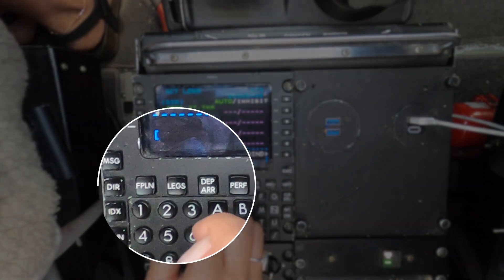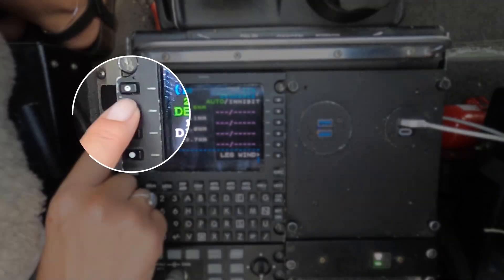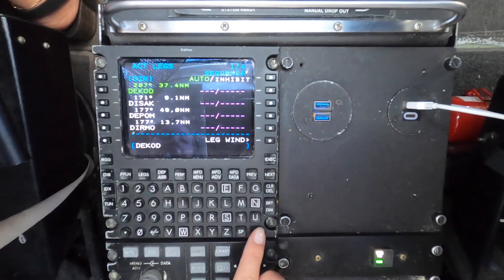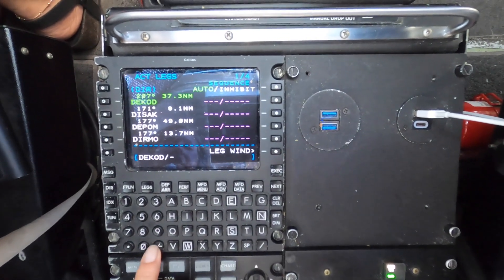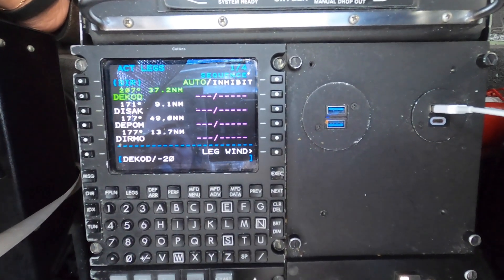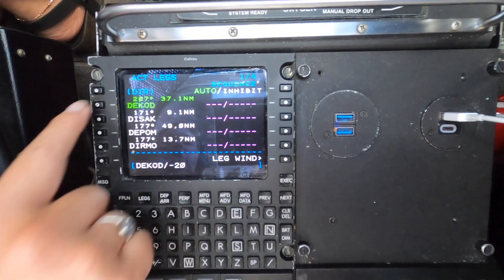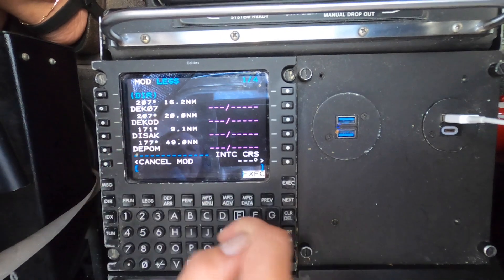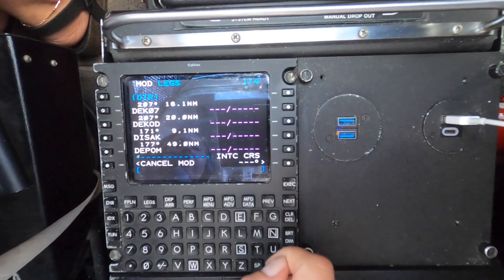Let's get started by going into the legs page. Push the line select key next to DEKOT to copy this text into the scratchpad. Add slash minus two zero if you'd like to create the new waypoint 20 nautical miles before reaching DEKOT. As you see here, the new point is called Delta Echo Kilo Zero Seven.